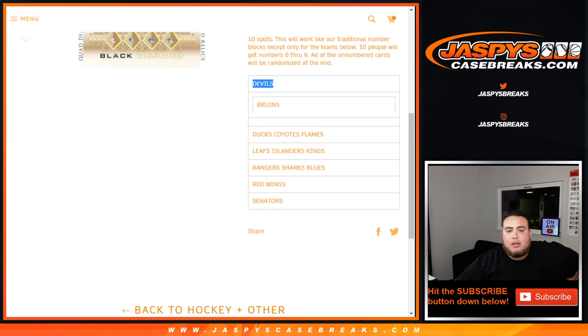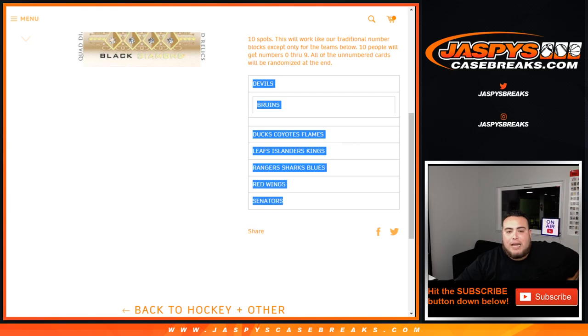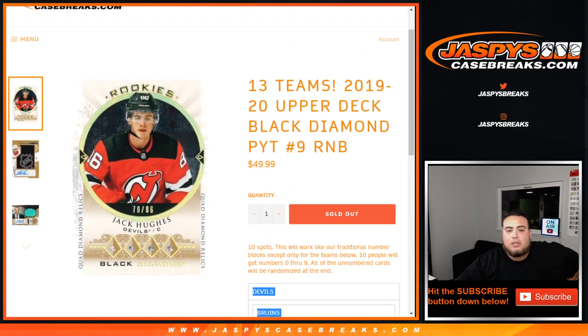This break includes the Devils, Bruins, Ducks, Yotes, Flames, Leafs, Islanders, Kings, Rangers, Sharks, Blues, Red Wings, and Senators — so there you go, 13 teams guys.